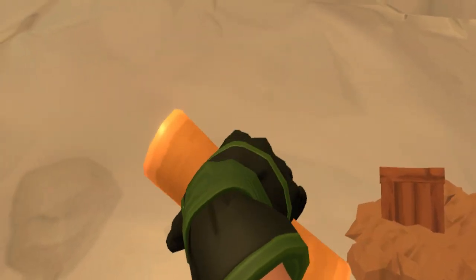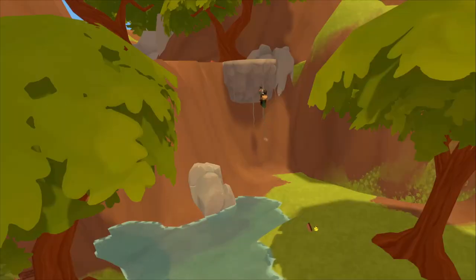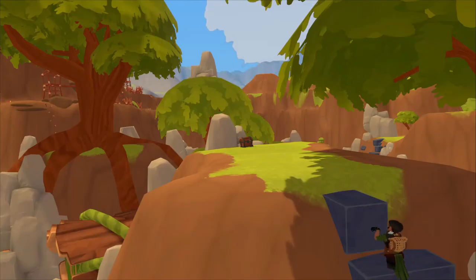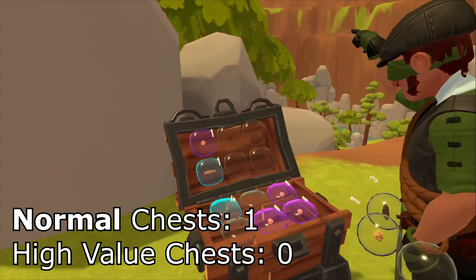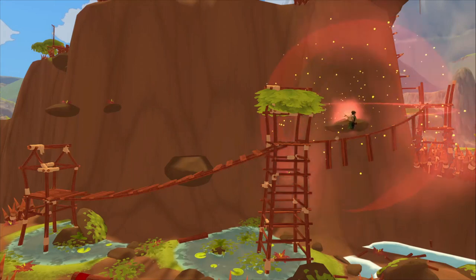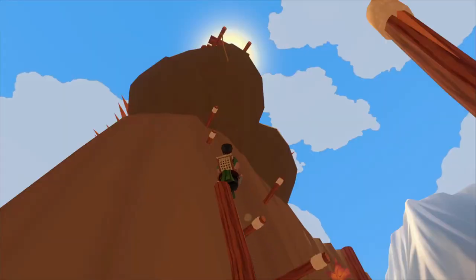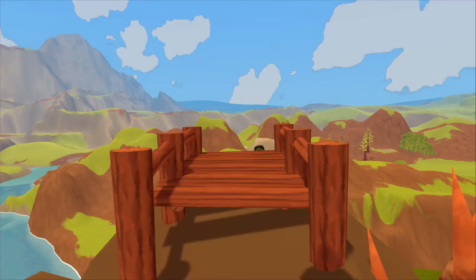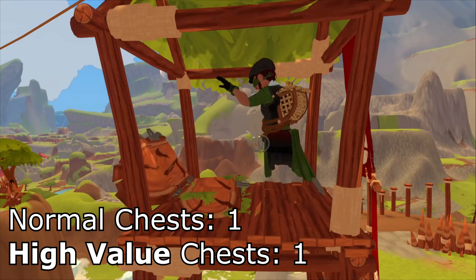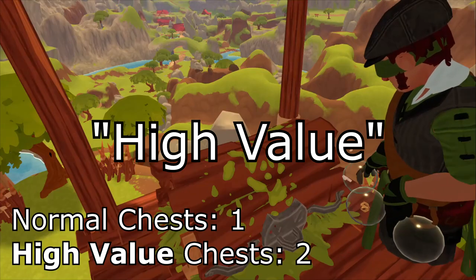The most recent update also added some climbing courses which are relatively more dangerous. There is the main one in the Wooded Valley over here, but before that, there is a secret little cute one over here. Be careful of the poison flowers or death ferns. There are two chests up here.